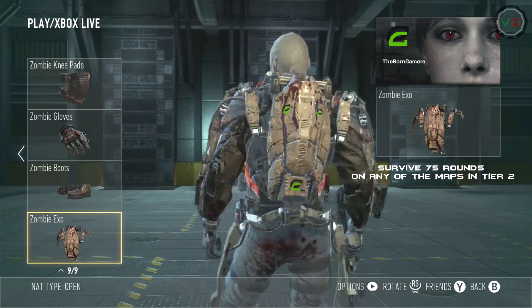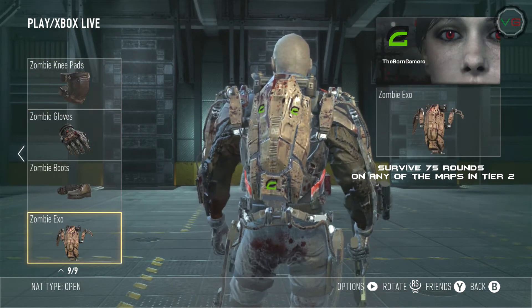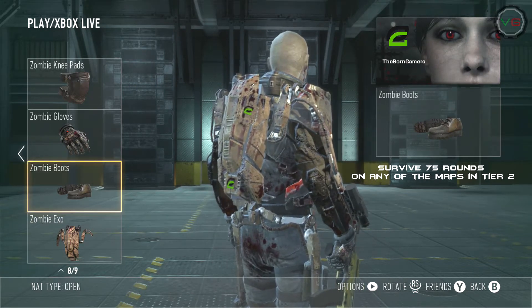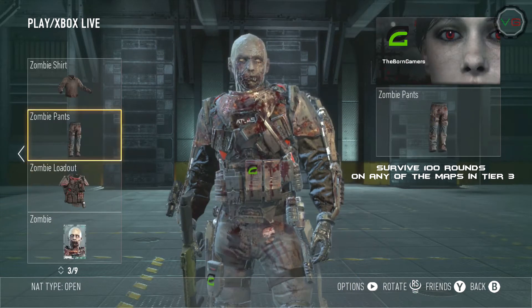To unlock the exosuit, you survive 75 rounds in any of the maps in Tier 2. To unlock the boots, you also need to survive 75 rounds in any of the maps in Tier 2.